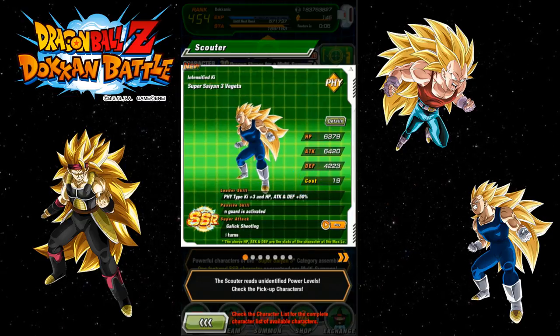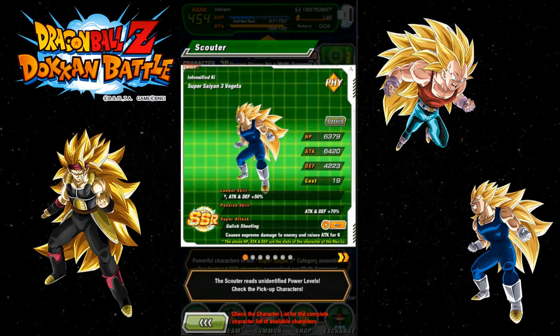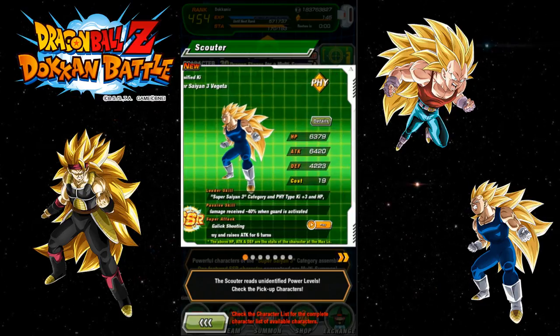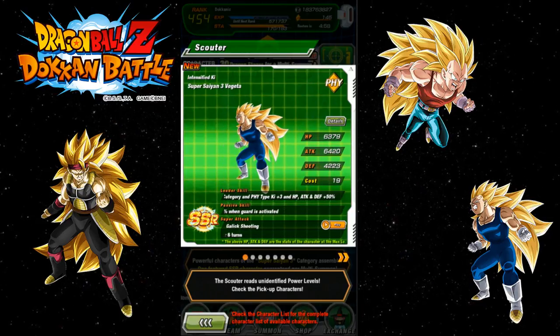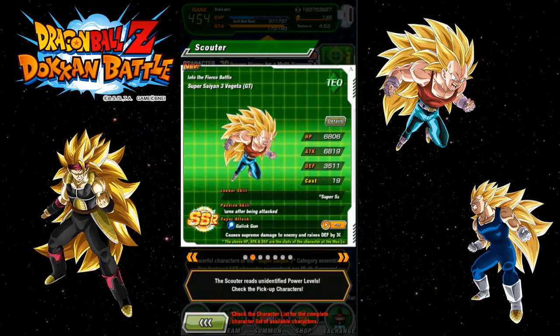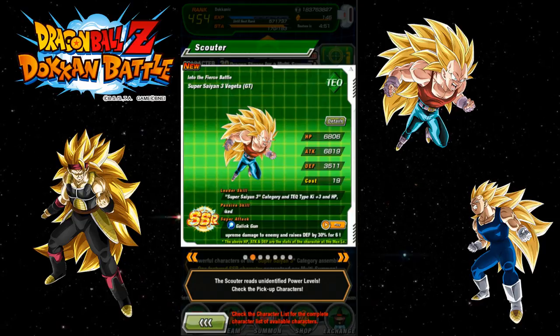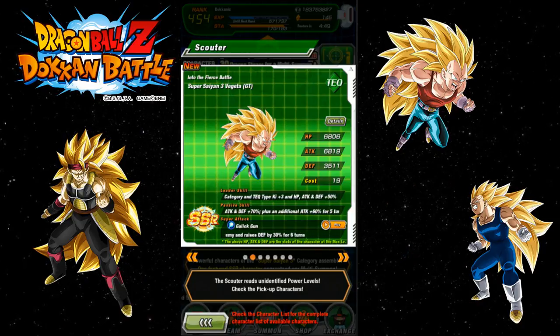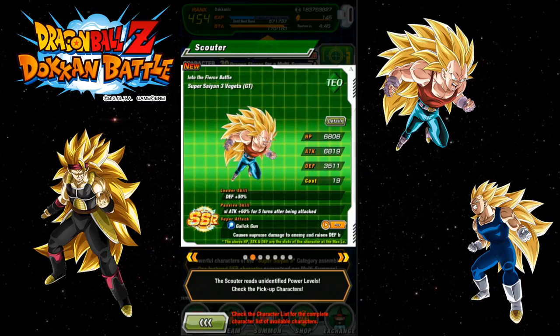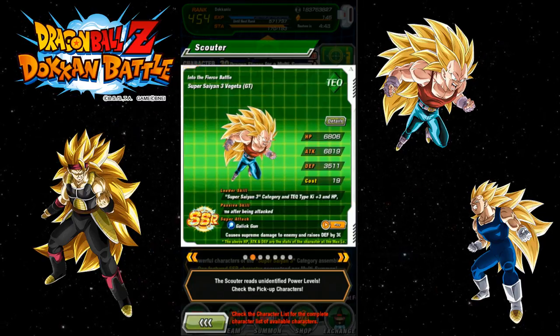I'm not really big on him — I would prefer the technique Vegeta. Also there are not that many physical Super Saiyan 3s; there's the GT Goku off the top of my head, so there's not a lot. It wouldn't be bad to get him though, plus he has an attack and defense buff and he raises his own attack for six turns. The technique one causes supreme damage, raises defense by 30 for six turns, and gets an additional 60 for five turns after being attacked.